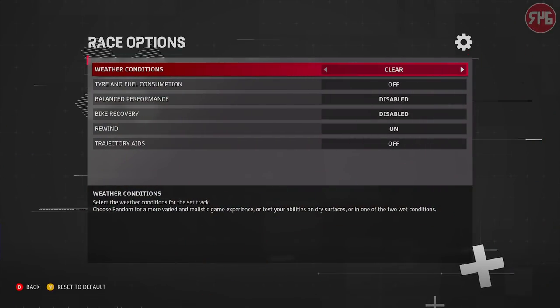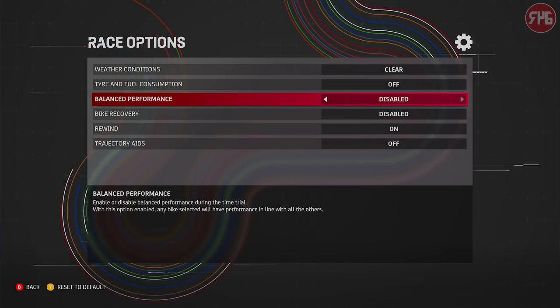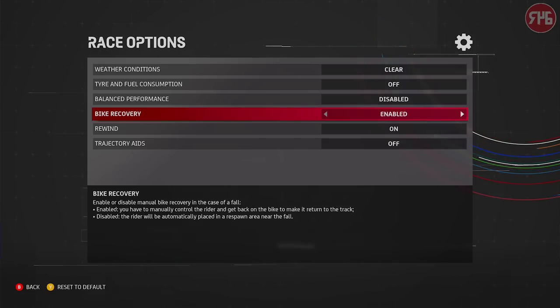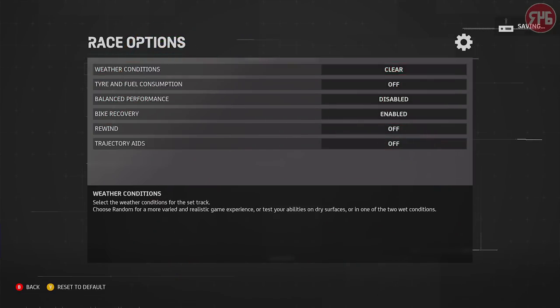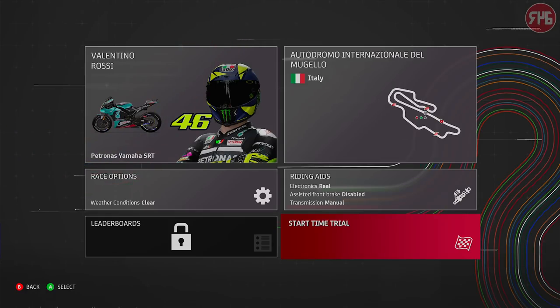Race options. Time and fuel consumption — yeah, that's off. Balance performance off. Bike recovery — put that on, just because I want to see what that's actually like. Rewind — turn that off. Trajectory aids are off anyway. Okay, we're actually ready to get going. Let's head over — see how long the loading takes. I have turned the music off as well, but there is menu music in that. This is the Xbox Series X version, I should have said at the beginning.